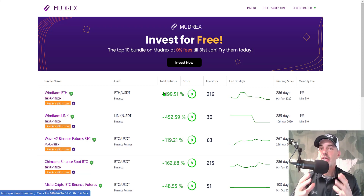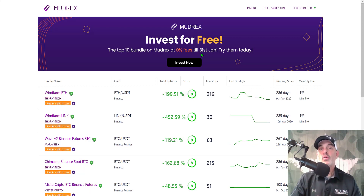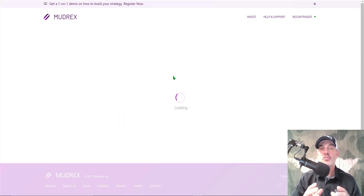Your money is as secure as it can be on an exchange. If you're not already on the Mudrex platform, I'll leave a link in the description below. If you use that link, you'll get a $25 signup bonus that you can apply towards future fees after the January 31st free period runs out. Now let's jump into the first strategy — the Wind Farm ETH.